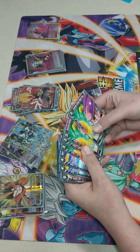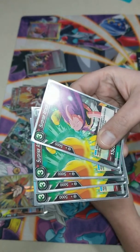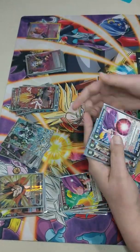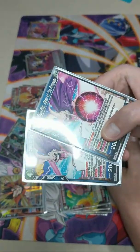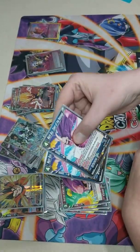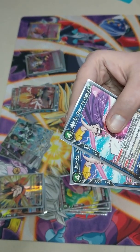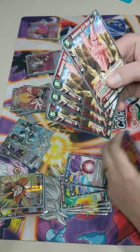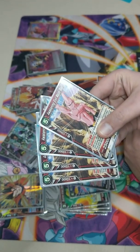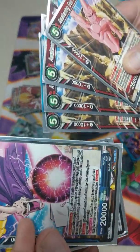Majin Boo is your turn three play if you can. You don't want to play him turn three if you don't have one of these in hand. This is Dawn of the Rampage - he gives your Boos barrier, which is pretty strong. You just need one of the two in your opening hand before you play your three-drop Boo.